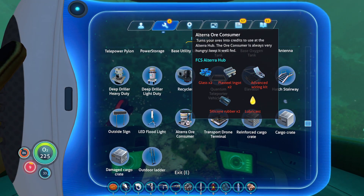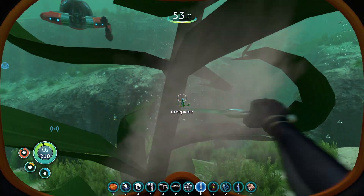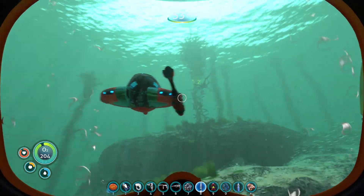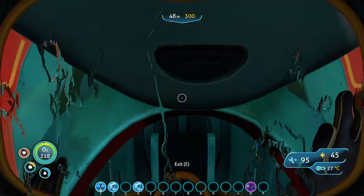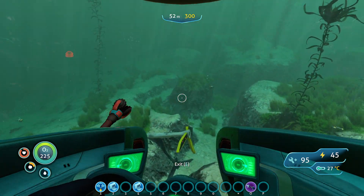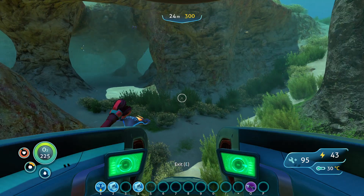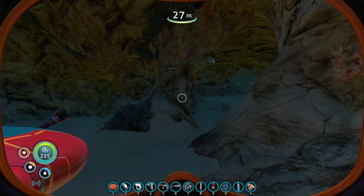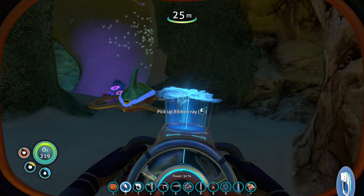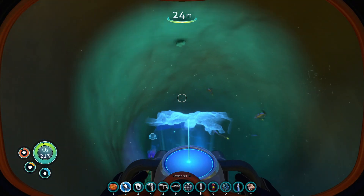Basic wiring kit, I believe, is like a lot of other stuff. I need food desperately. I'm eating creepvines. Next step - I'm going to go over to the cave. We gotta go find table coral. We're going to look out for Mr. Crashfish. I don't see any quartz in here.